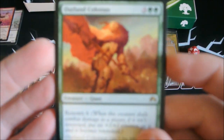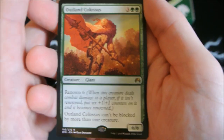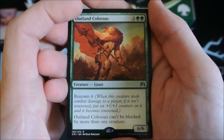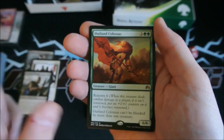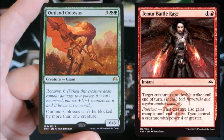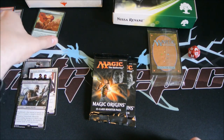Outland Colossus — there's a really good combo. I think it was MTG Lion that talked about this guy. It's 3 and 2 green for a 6/6 with Renown 6. If you could imagine Temur Battle Rage and Outland Colossus — go ahead and throw those two cards up here. You could put Temur Battle Rage on here to give him Double Strike. That is so nasty. These two cards are going to see play for sure, as MTG Lion has told us.